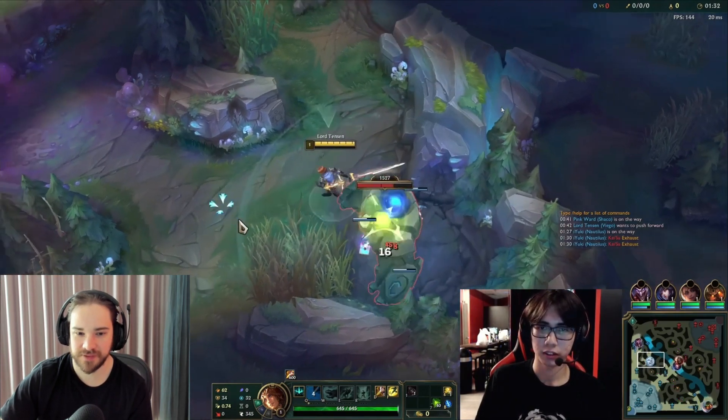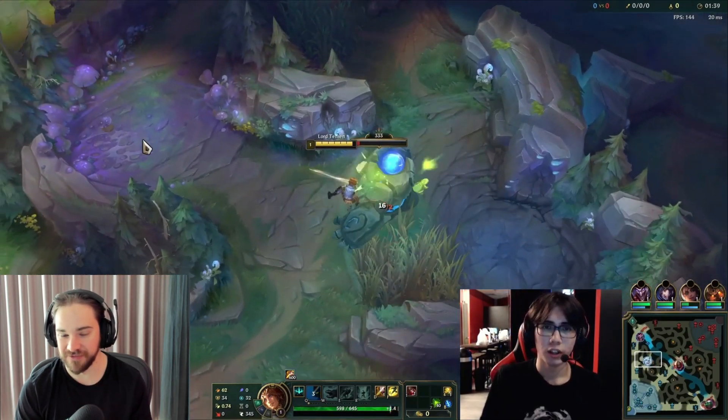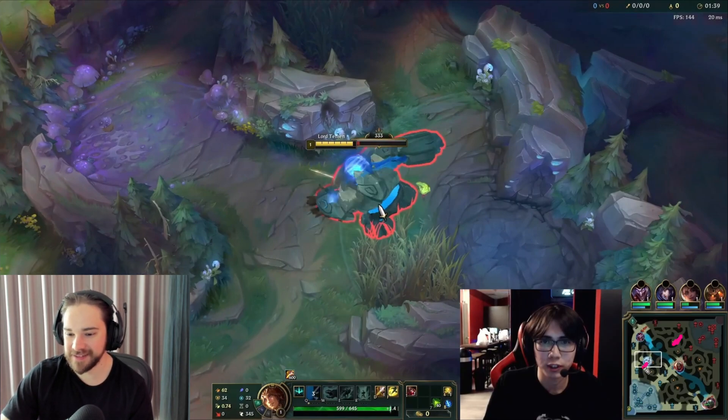The problem with the bot-start path is that later in the game your clear is backwards — your bot camps are spawning first, so after recalling you go to bot camps first and work up, which can be awkward. So I like to keep it simple with a top-start full clear. The general advice: if you're unsure where to go, just clear toward bot lane.